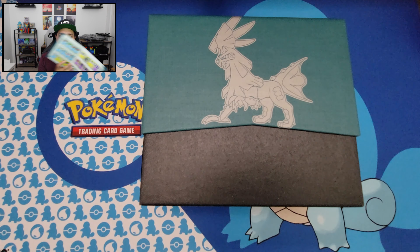Last pack of the day — pack eight: fighting energy, Sea of Nothingness, Escavalier, Kakuna, Shelmet, Jangmo-o, Starmie, Houndour, Gastly, reverse holo Remoraid — and we got a Primeape.